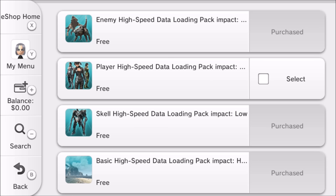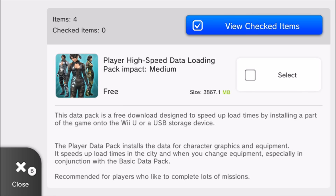The player high-speed data pack is ironically the biggest one — 3,867.1 megabytes, so about 3.8 gigabytes. My Wii U, after deleting a few things, has 4,514 megabytes left, which is about 4.5 gigabytes. I should have the space for this — I'd only have around 700 megabytes left after, but it should work. It even says right there: free, size 3,867.1 megabytes.